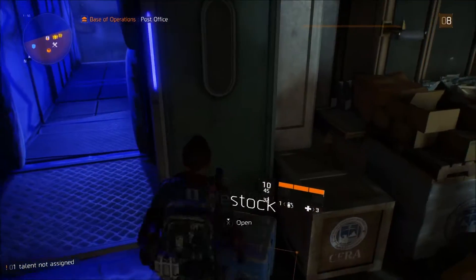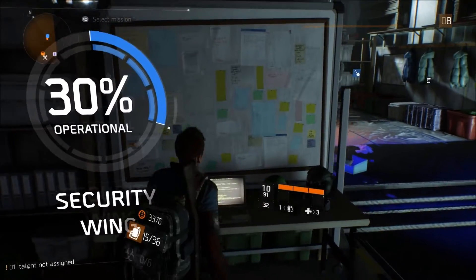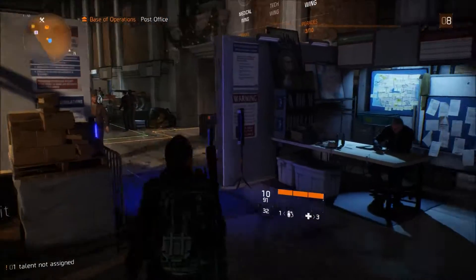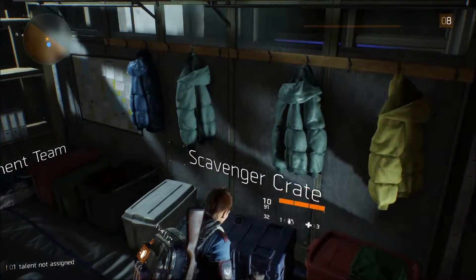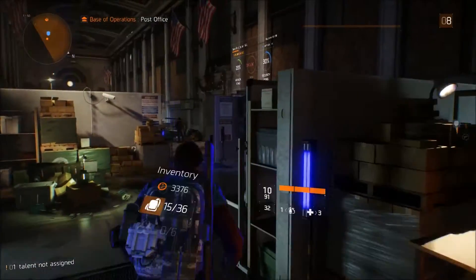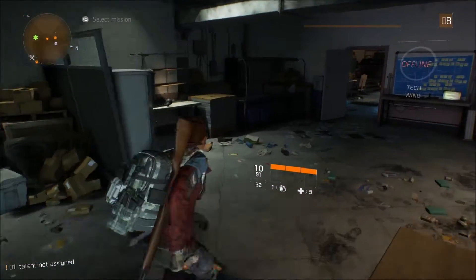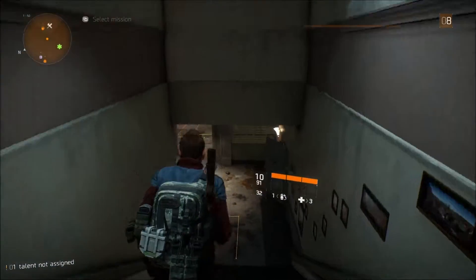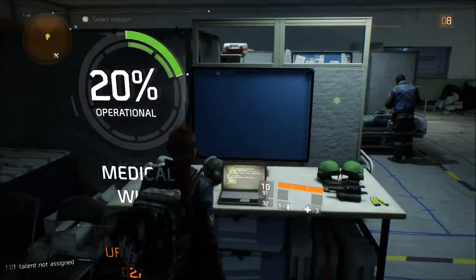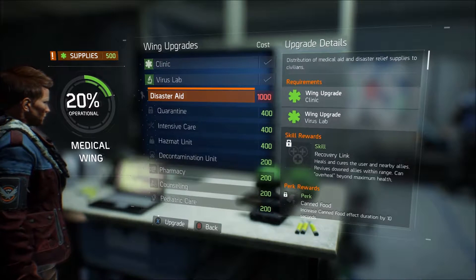Let's quickly restock. See if we can upgrade anything. This wing is still offline so I have no idea why I'm coming up here. We can upgrade something in here though, it's telling us. We have 500 points. Got a virus lab — extra virus protection there.